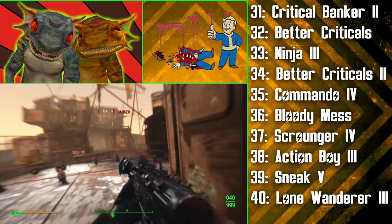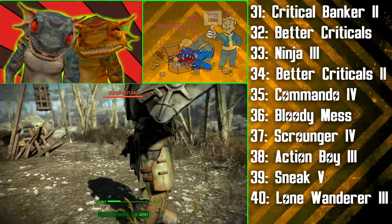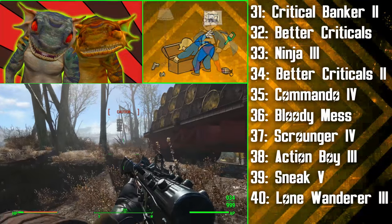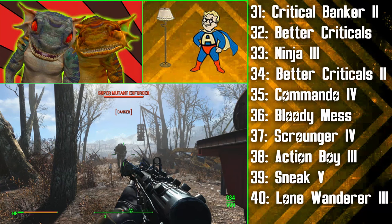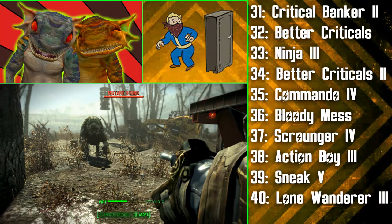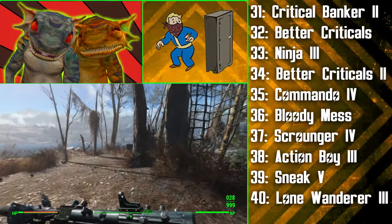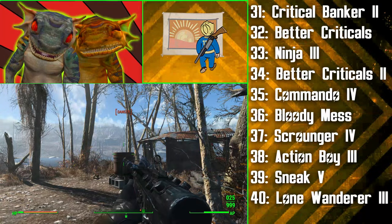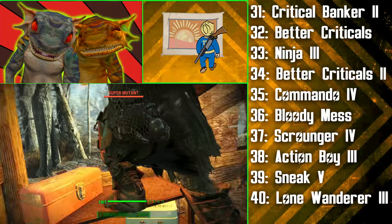Another luck perk, Bloody Mess, is chosen after this. At rank 1, you'll do 5% more damage on top of all your other damage, and you'll have a chance of your enemies exploding into a gory paste when you kill them. Following that, we get the final rank of Scrounger, which gives you a chance to save ammo when firing the last round in your clip. At level 38, the Inquisitor gets one of the best perk ranks Far Harbor added — Action Boy 3. At this rank, you'll get 75% faster action point regen, meaning you'll be able to sprint around and use VATS attacks all the time. Soon after, at level 39, engaging stealth will cause distant enemies to lose track of you — this is because we're getting Sneak 5, which can definitely come in handy if you make a huge mistake and are compromised. Finally, at level 40, we get Lone Wanderer 3, making the Inquisitor do 25% more damage when adventuring without a companion. This stacks on top of all our other damage multipliers to truly make this build overpowered, but you will need to listen closely to the gear section to truly grasp what else is at play here.